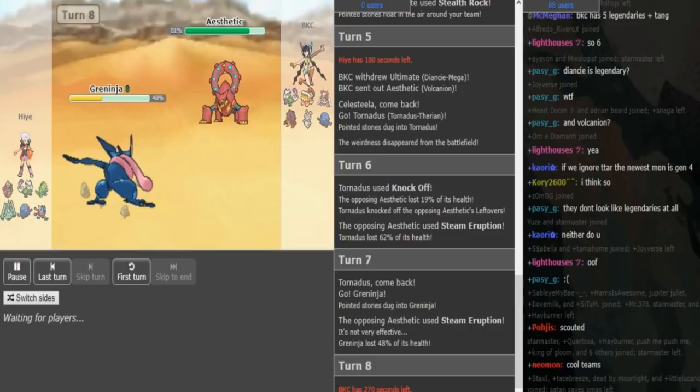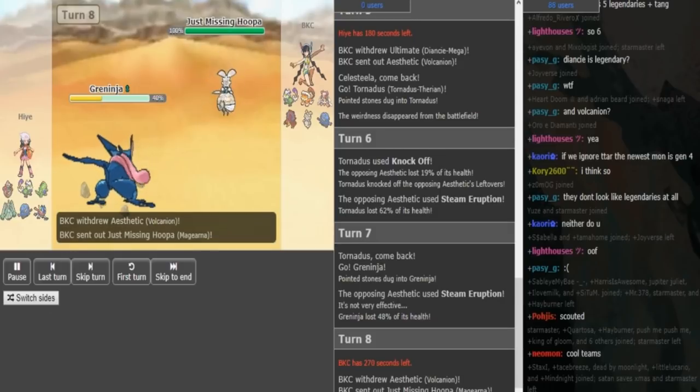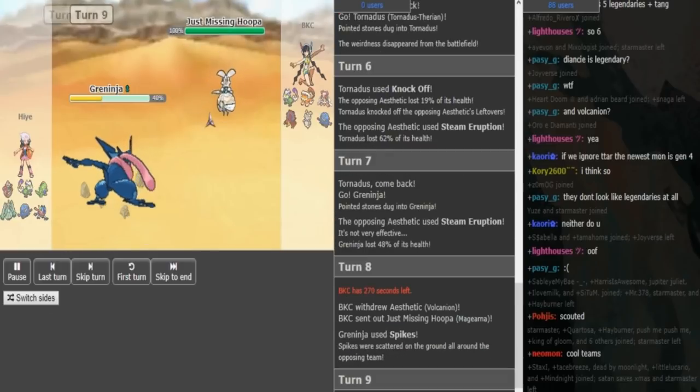He has double Kartana checks in Rocky Helmet Thorn and Celesteela. Tangrowth as well, which has to be AV on high side to help him deal with opposing Greninja. Z-move on the Lele, and then it's gonna be Rocks, Magearna in the last slot. Because he's most likely just gonna switch out here into his Magearna or into his Diancie, but Magearna just makes more sense.